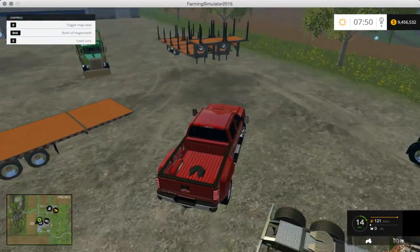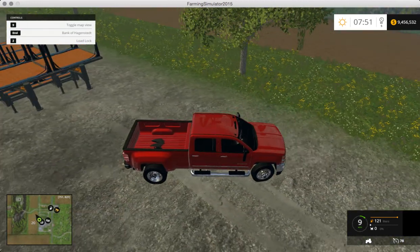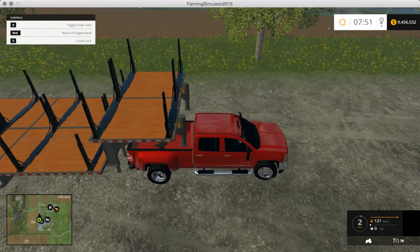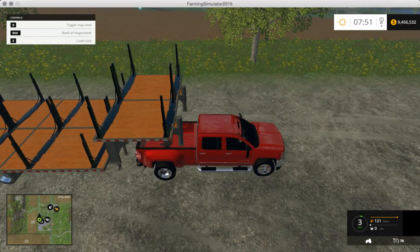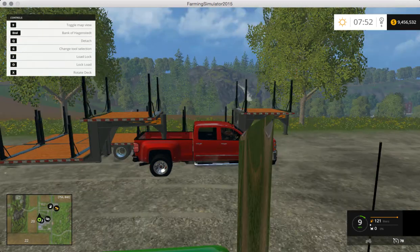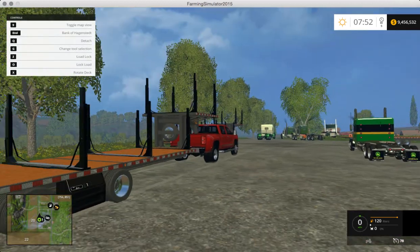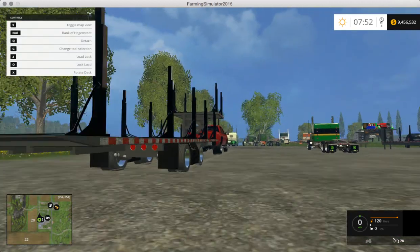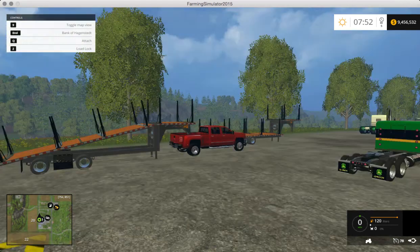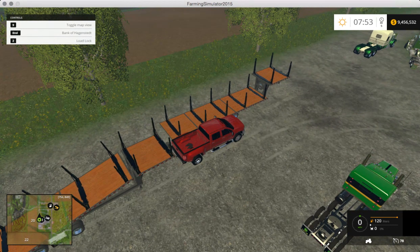These other two are the exact same thing except one has a spread axle and one doesn't. This one has three axles — the other only has two with a toolbox in the middle. That's a spread axle. Same thing — the ramp drops down. They all hook up just fine and tow just fine.